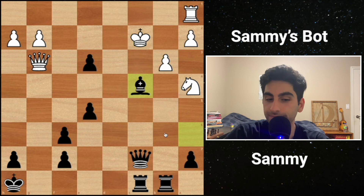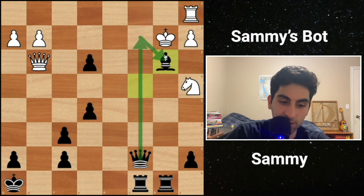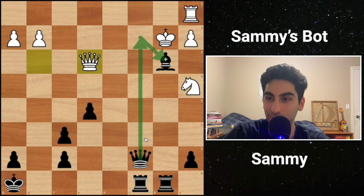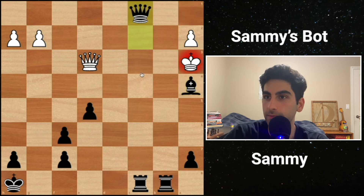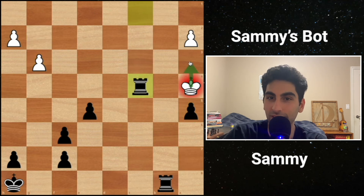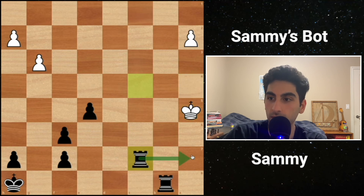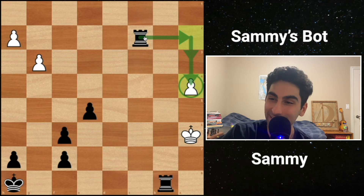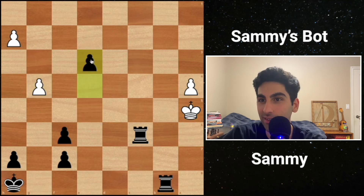Let's go for this. I think my engine might resign soon. It has this weird bug where if it sees a forced mate in under five moves it just stops playing. It's probably going to play king a3 to make it difficult for me. What's the fastest way to mate? My threat is rook a7. The engine's going to play king a6 - it's really making it difficult for me. I'm making a queen. It resigned.